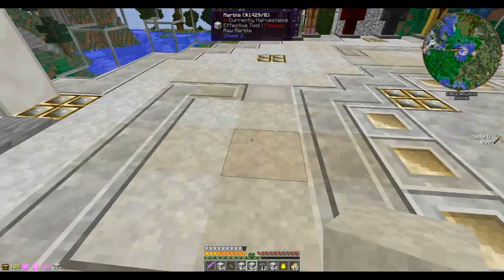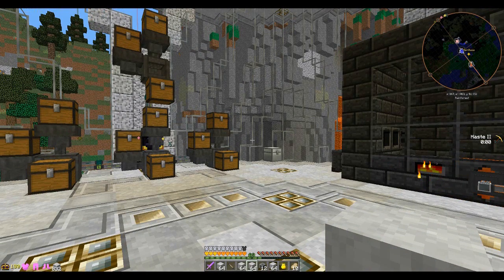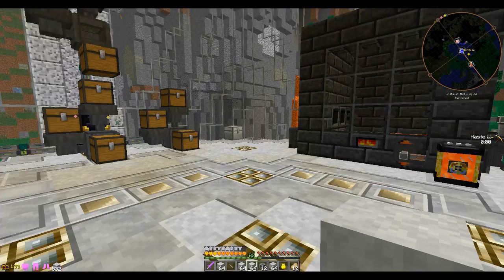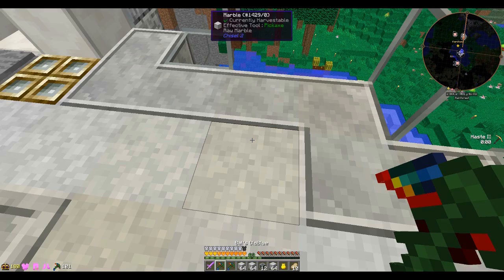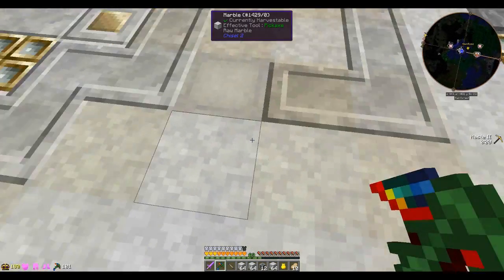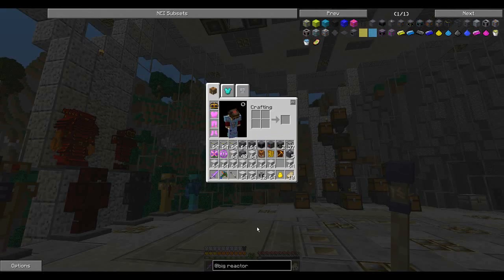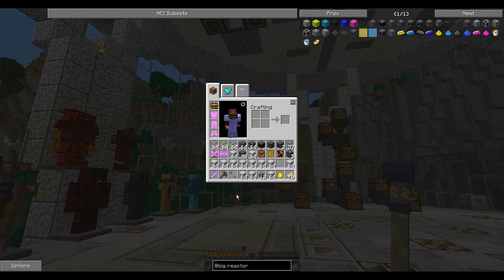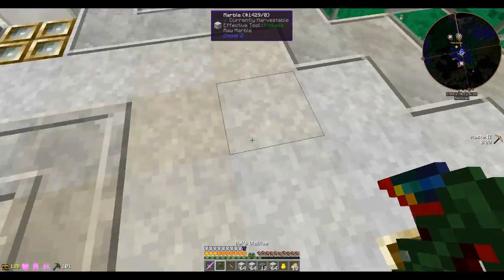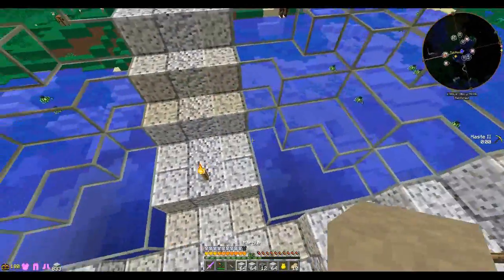Welcome back. I hope you guys enjoyed that little bit of Thaumcraft infusion stuff. That infusion altar is slow and it takes a lot of different stuff to put it all together. I made this really cool scepter — it's a lot better than my golden one. It's a Thaumium cap scepter with silverwood binding. Yes, I found the silverwood tree — you don't know how long I looked for that thing. I went so far in a lot of different directions trying to find it.